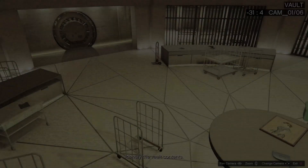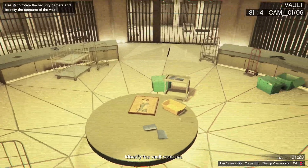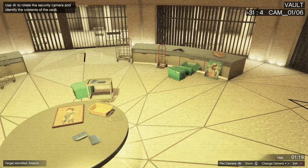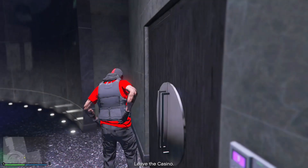Pay that, then go and complete the vault contents again. Just rinse and repeat that over and over again until you're happy with what you get. I personally like getting at least artwork, diamonds, or gold, because cash is really a waste of time — I'd rather be doing the Cayo Perico heist instead. The Cayo Perico heist is solo as well, so I recommend that for solo players over doing cash for the diamond casino.